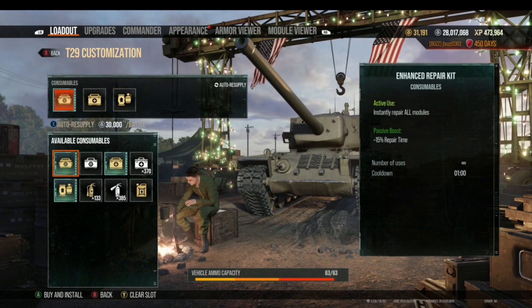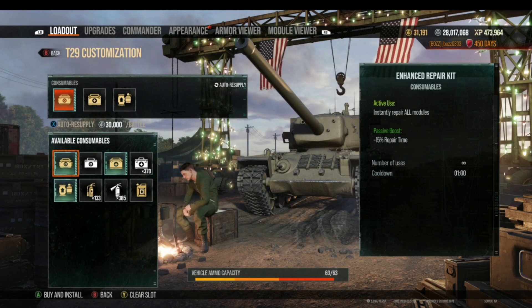Also, on the end screen of a battle you can get to detailed information — we'll go over that in a later video — but it will break down what you were charged for your consumables in that screen as well.